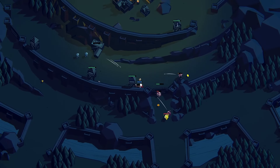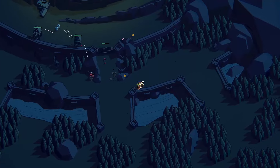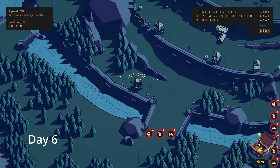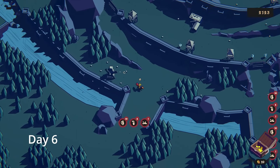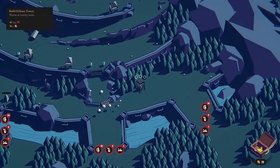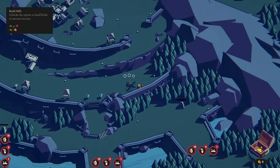My defenses on the other side are doing an okay job of defending. We didn't lose too much, but if any more enemies were to spawn we'd be in trouble. I decided to upgrade the explosive mill here — I don't even bother buying any fields because I know it's not going to last the night. And the other thing we buy is two of these shrines.